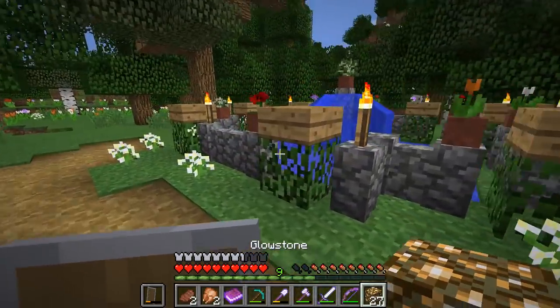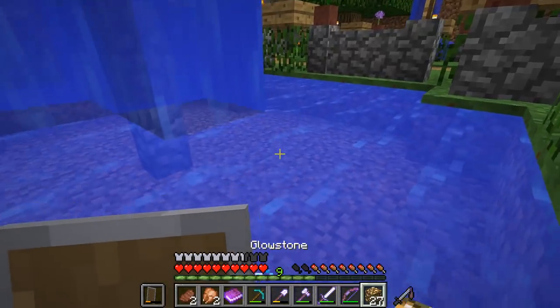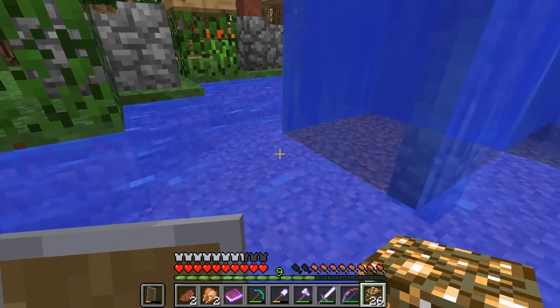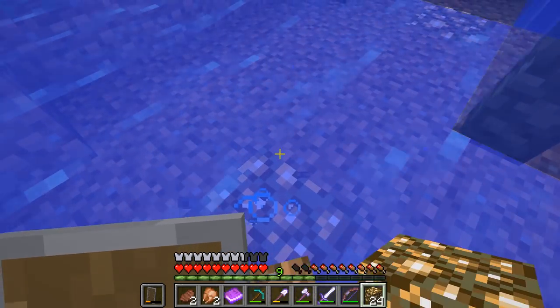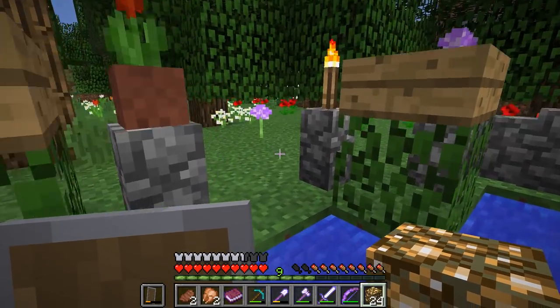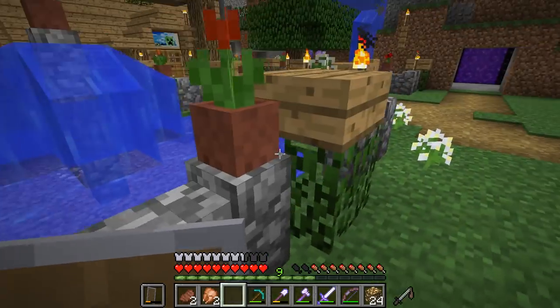We do have ourselves some glowstone and we are about to head into here and just place down some glowstone to make this place shine a little bit. We'll have one just over here, and then one just over here. I think that'll just about do it. That's looking decent, isn't it? Nice one. Let's get out of here.